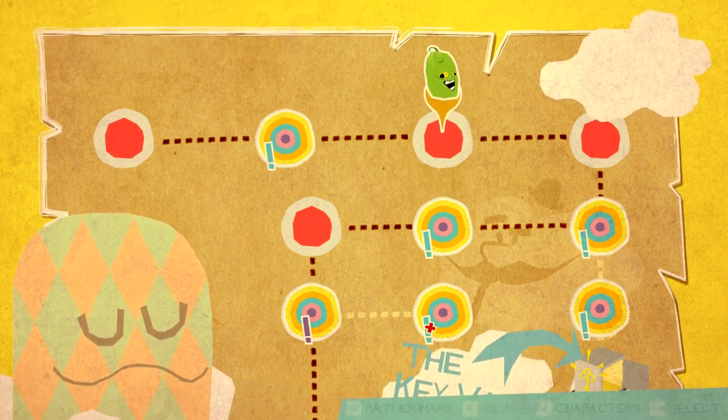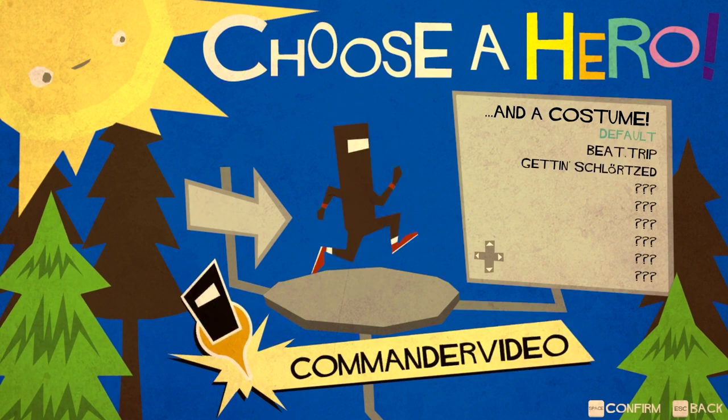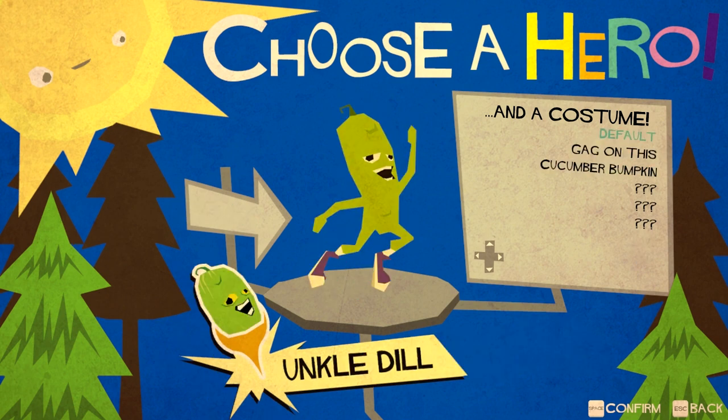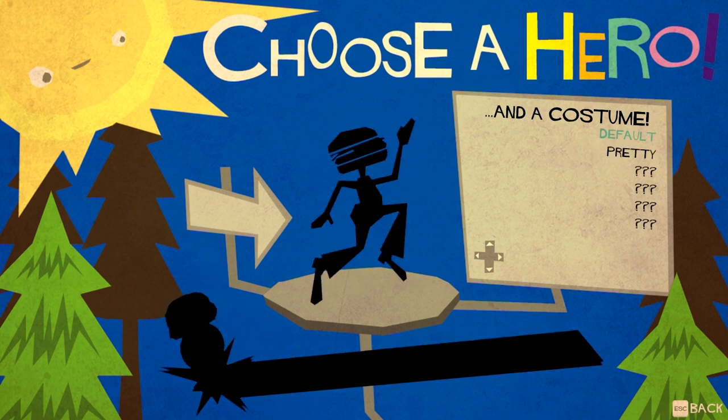Actually, before I jump in, let's look at the character screen. I've unlocked one character so far, and that is Uncle Dill. He's a pickle, which is pretty cool. They've got Commander Video, he is the main character in the first BitTrip Runner. You can unlock costumes as you go along. There is Commander Girl Video, and she also has her own costumes. Then there's Uncle Dill.